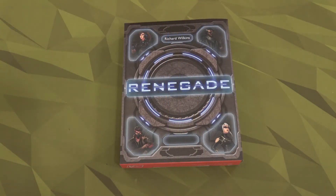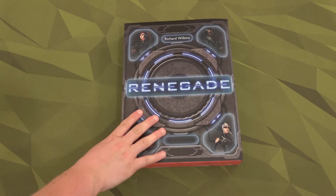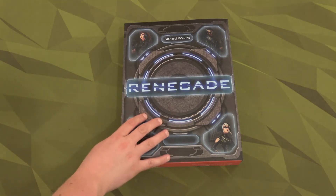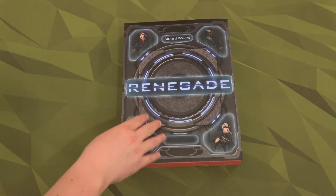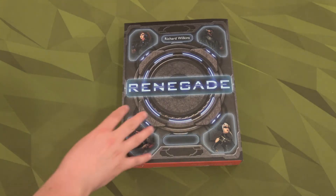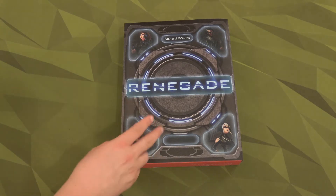Hello everyone and welcome to the One-Stop Co-op Shop. Today I've got a real treat — my wife and I are going to play a two-player co-op game designed by Richard Wilkins, published by Victory Point Games, coming out on Kickstarter this Tuesday, July 18th.